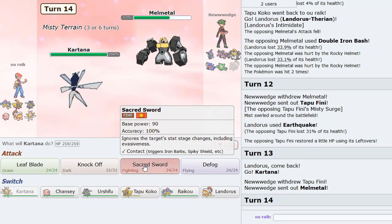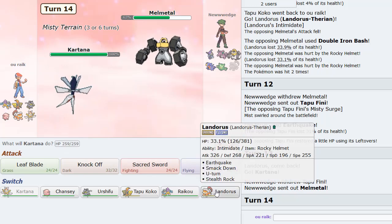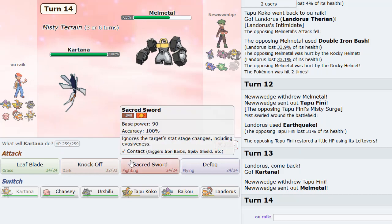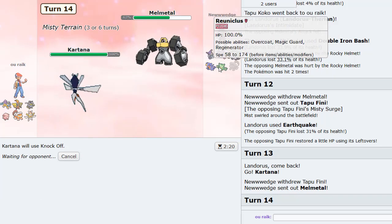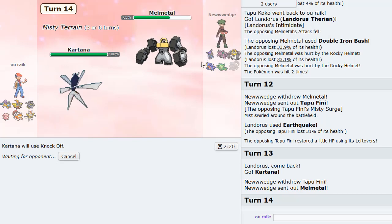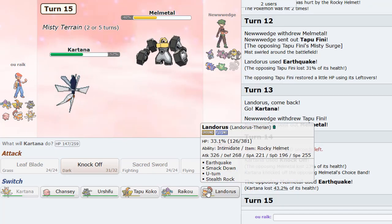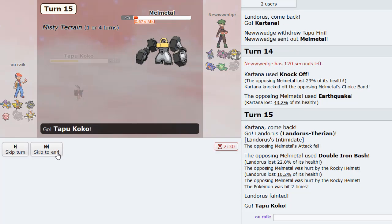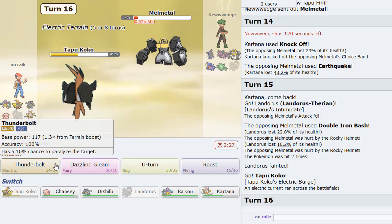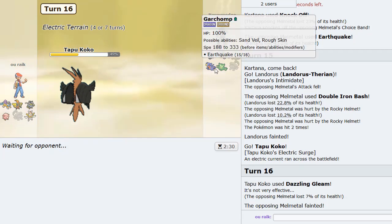Sacred Sword is looking pretty good. Actually I could go into Landers — I'm going to Knock Off instead. I like Knock Off a little bit better. Get rid of his Choice Band, which is really good — now we don't take as much from Earthquake. Go Landers here — Double Iron Bash. We bring up the terrain once more and Dazzling Gleam to knock this Pokemon out. That's gone. So Garchomp is his only way of beating Chansey now. I think we U-turn out here.